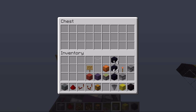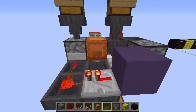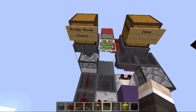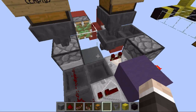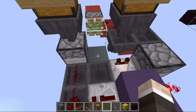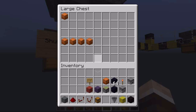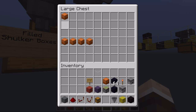As you can see, if we put items into the chest the machine will dispense a shulker box and it will be filled with the items until none are left in the filling hopper. Then the machine breaks the filled box and it goes into here, where we can see our 14 obsidian inside an orange shulker box.